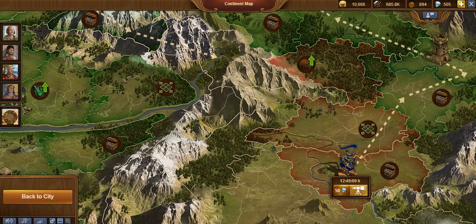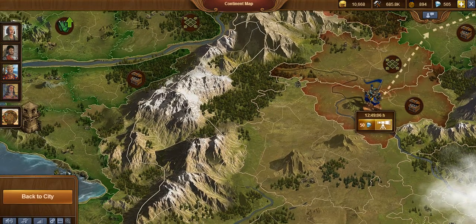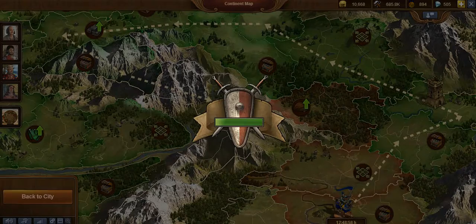When you beat all of these barbarian provinces, you'll get something called a Monastery, which gives your city a plus 20% defense — specifically, it gives your troops plus 20% defense when defending.